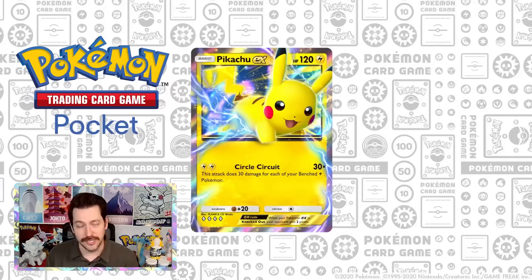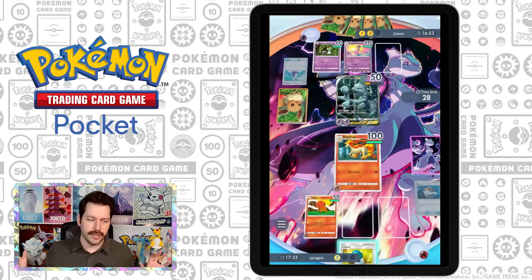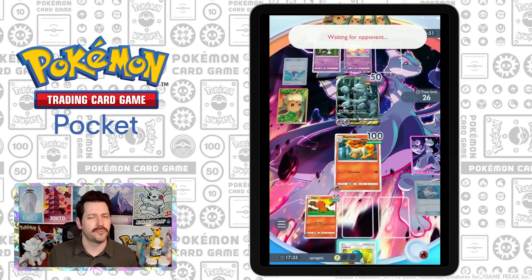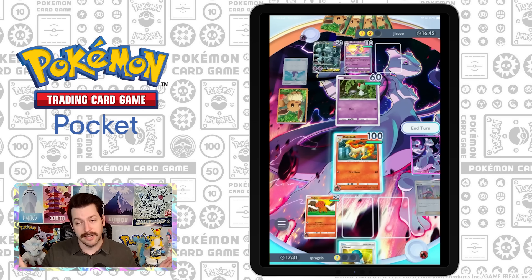I've seen a ton of Pikachu, a ton of Mewtwo, and a ton of Articuno 18 Trainer or a variation playing Starmie and things like that. I think the most common things I saw personally — and I do think this is pretty common from my experience — is an insane amount of Mewtwo, a lot of Pikachu, and a lot of Articuno and Starmie stuff like that. That's the main stuff I see.